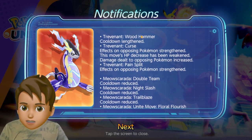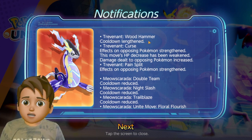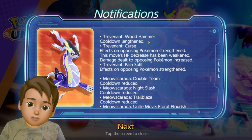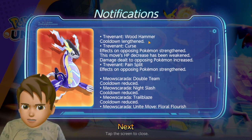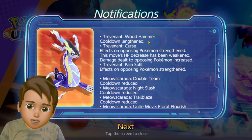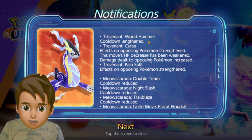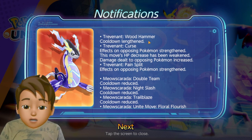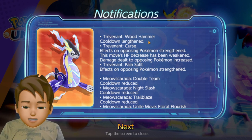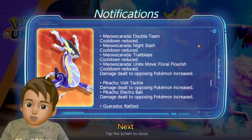For Trevenant, Wood Hammer's cooldown has been lengthened — it got nerfed. However, Curse's effects on opposing Pokemon and its HP decrease have been weakened, meaning Curse has been buffed. Pain Split also got buffed, so developers expect players to use the Curse and Pain Split moveset, making Trevenant tankier.